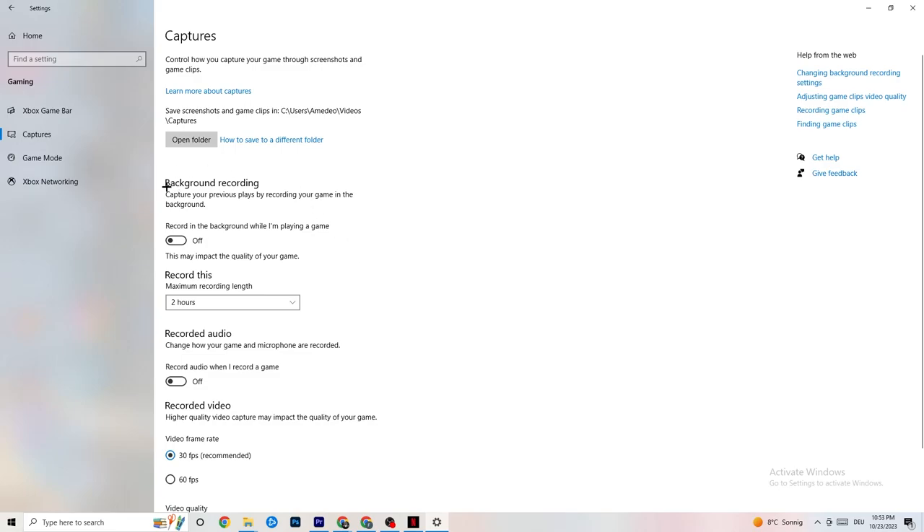Next, click on Captures. Under Background Recording, find 'Record in the background while I'm playing a game' and turn this off. Check this occasionally because background recording will drain your performance significantly, especially on low-end PCs. Same goes for audio recording — turn that off too. If you want to record, use OBS or another dedicated application instead of the Windows built-in recorder.